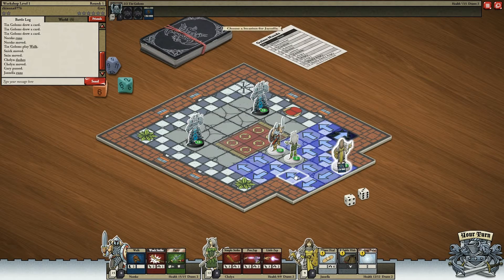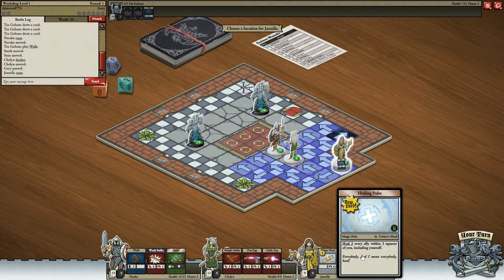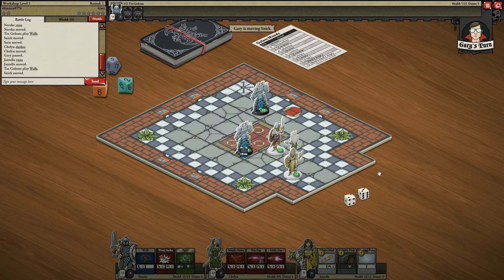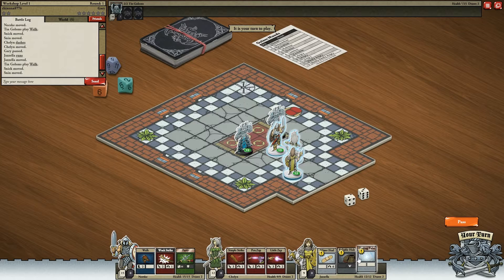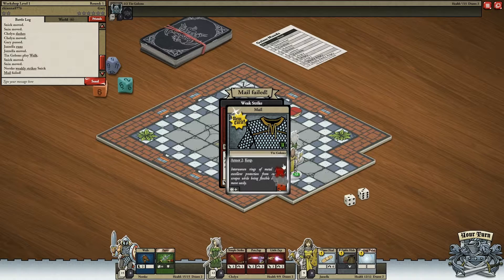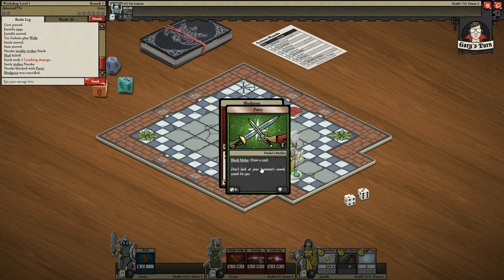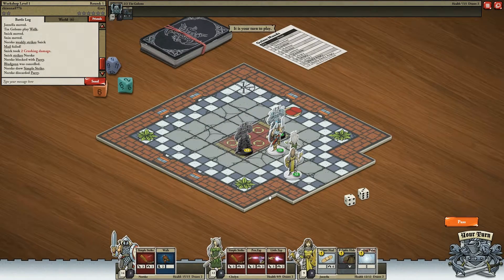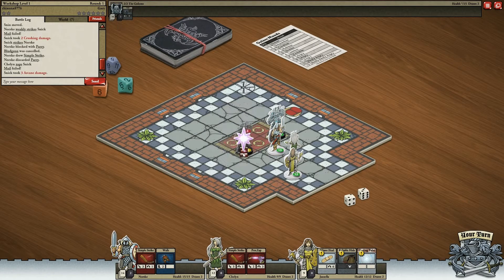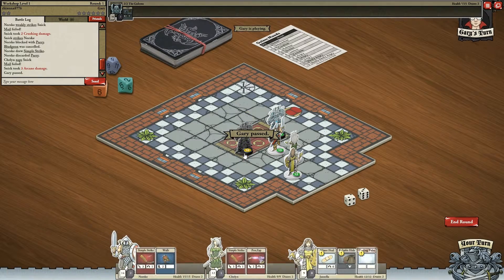And then run this one up. I want to see within three squares, so this will do fine there. Okay, so we may be doing some healing this time. I'm going to go ahead and weak-strike this one. He counterattacked. Okay, Penetrating Zap. Let's go ahead and little zap first. I'm going to focus fire on this one, try to get him down fairly quickly.